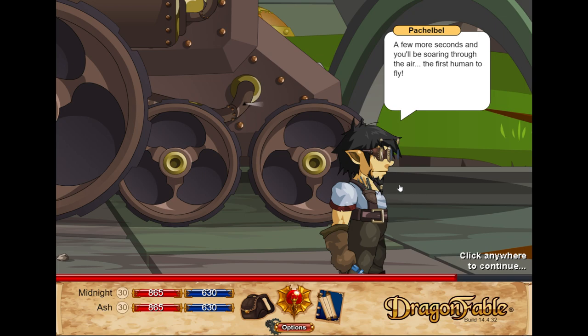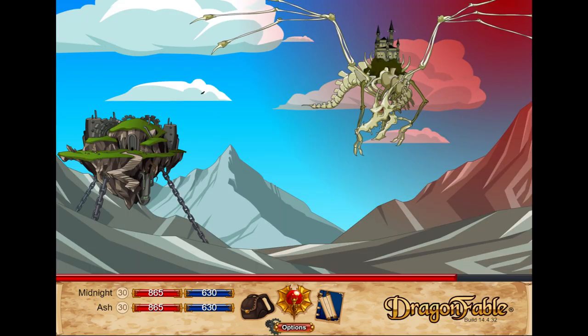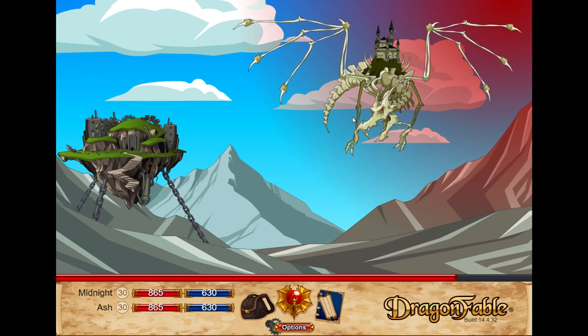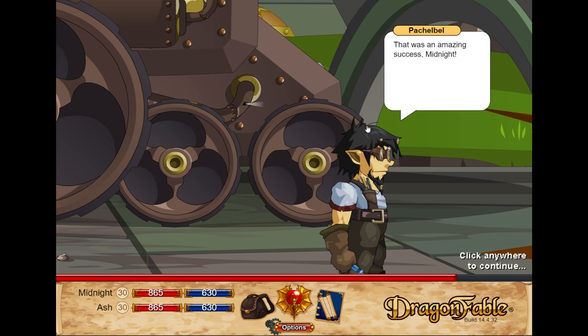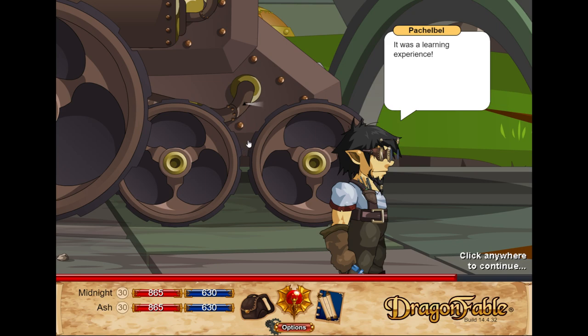A few more seconds and you'll be soaring through the air — the first human to fly! The world will never forget what you did here today. And that's what I'm afraid of. Oh god. That was an amazing success! I missed the Vulture's castle entirely — I landed in the Doomward Swamp. I had to find my way past Lagoon Goons to get back to the griffin. Explain how that was a success. It was a learning experience. And what did you learn? To use less blasting powder and equip you with an emergency parachute. Is that idea going to work? Sure it is — light the fuse! Once you get the trajectory right, we still need to fire you three more times before we can get the kinks out.